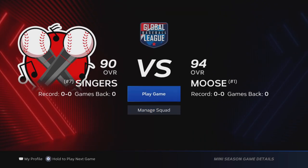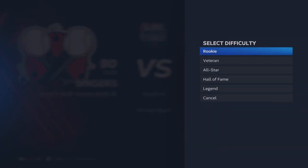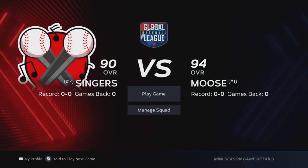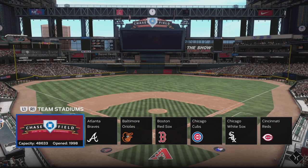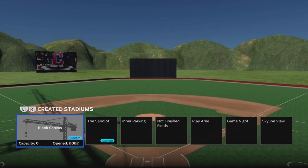On top of that, you will get the 2,000 XP bonus — super nice — plus the pack thrown in there. What you want to do is be the home team, and then play on the easiest difficulty. Difficulty does not matter, so whatever you're most comfortable on. Because you're the home team, you can pick your created stadium.